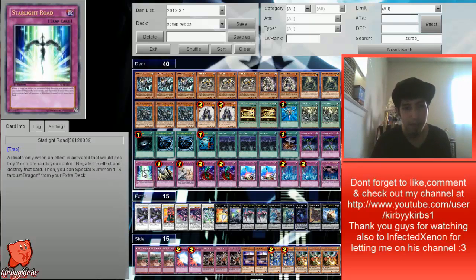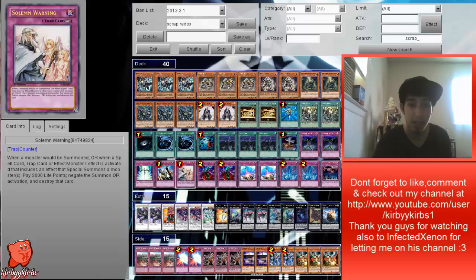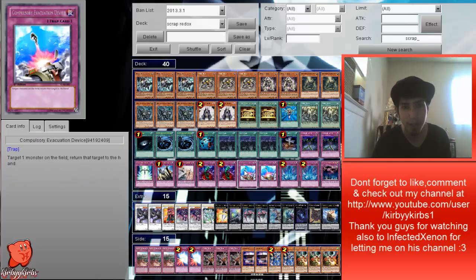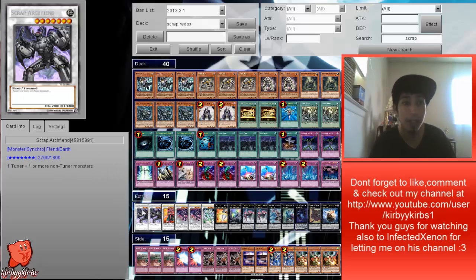For the trap lineup: two Fiend of Chains, Solemn Judgment, Bottomless Trap Hole, Compulsory Evacuation Device, Torrential Tribute, and Call of the Haunted. The reason we're running Call of the Haunted is for lots of reasons — bring back your Scrap Dragon, your scrap monsters. You can put Call of the Haunted to a lot of work.